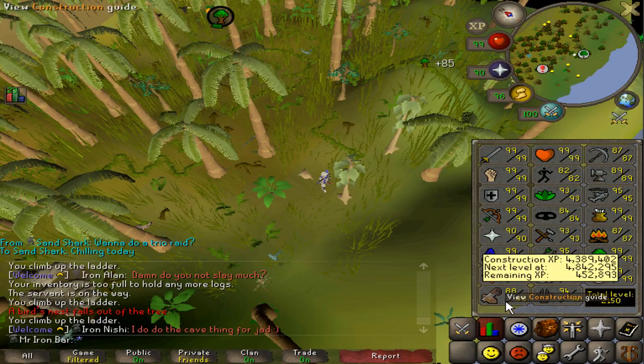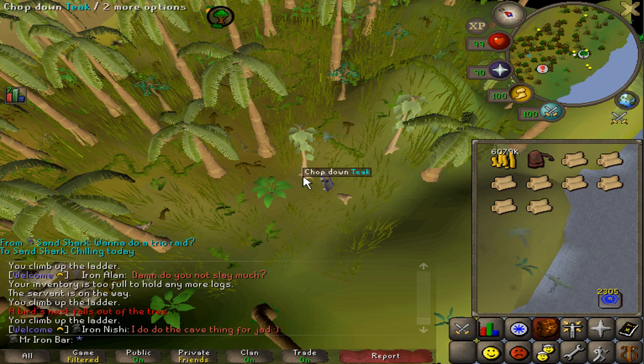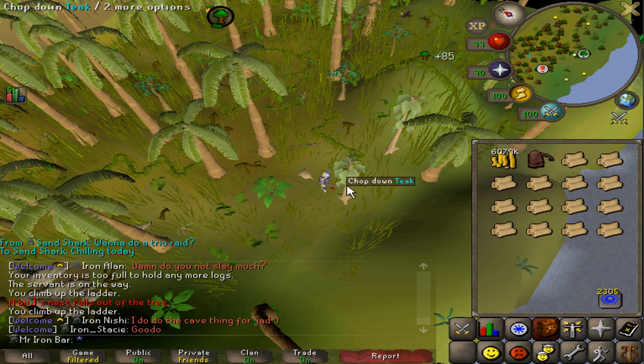On the last episode, I figured out that I still need to get about 5.7 million more construction experience in terms of planks to get enough planks for 99 construction. Most of my planks will be teak planks from the method I explained last episode. With this method, it's about 700 teak planks an hour, including the time spent woodcutting. I need about 63,000 teak planks, which equates to about 90 hours total to gather all of those.